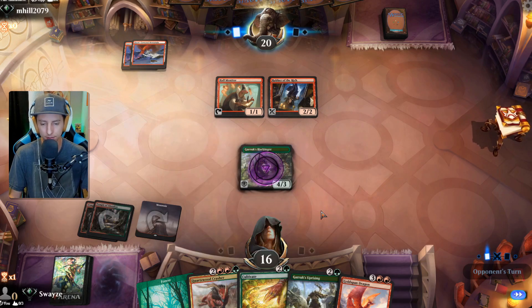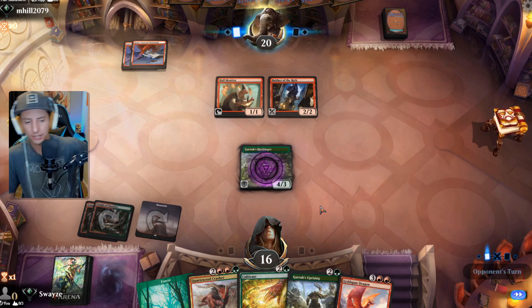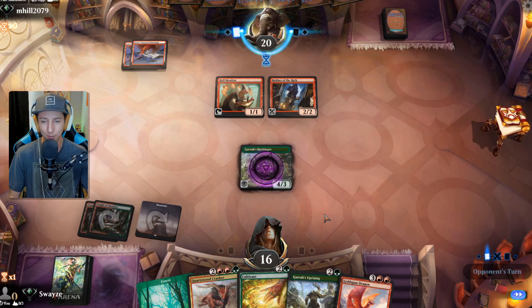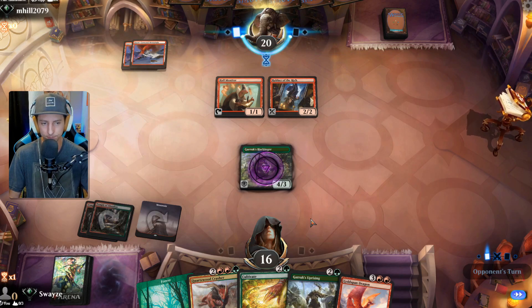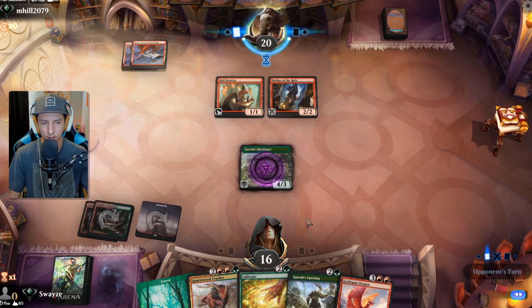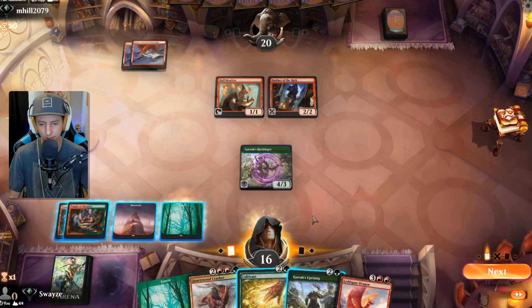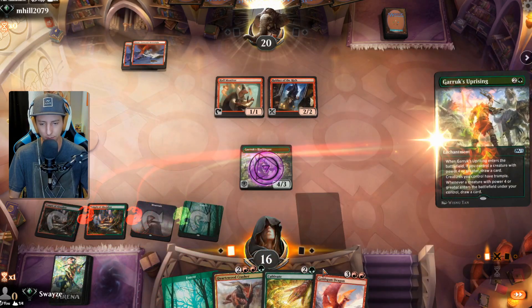Looks like we did slow them down — they're thinking here. They didn't play a land, so maybe they're short on land and trying to figure out which to drop. Harbinger did its job! Let's play the Uprising.